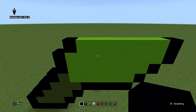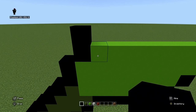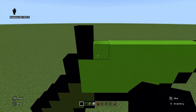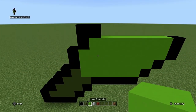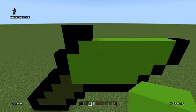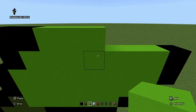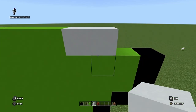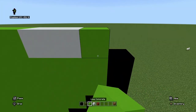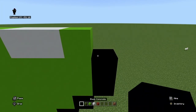And then on top of that black concrete, you're going to do another black concrete, and then in one another black concrete. And then three lime. And then you're going to get a white concrete, place two of those, and then a lime concrete. And then black concrete.